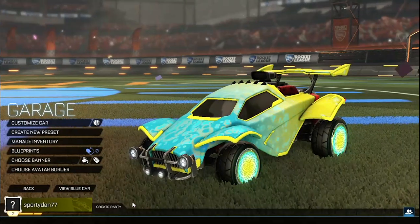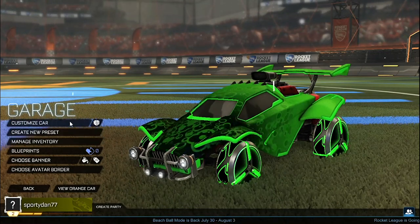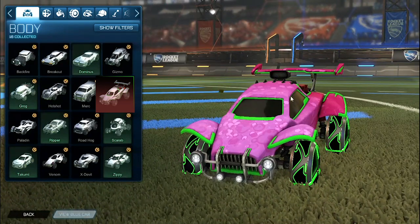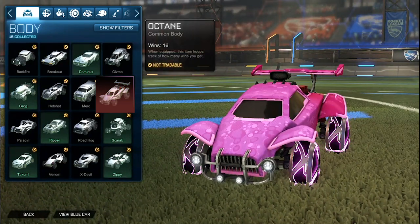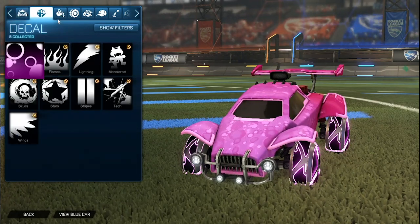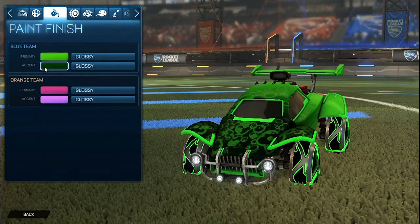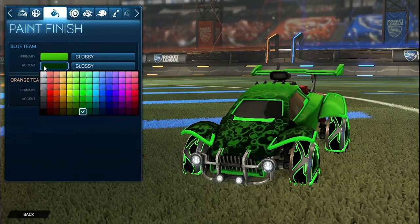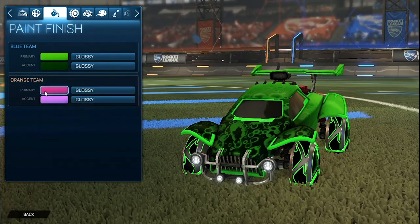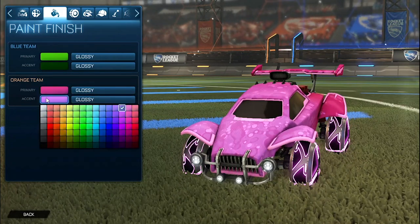Getting into the next car design, we do have the Zowie Infinite wheels. For the blue side, we do have the Forest Green Octane. And then for the orange side, we do have the Pink Octane. For the decal, it is obviously the Black Market Decal Bubbly. For the primary for the blue side, we have a Forest Green with the accent as a darker Forest Green. I'll explain why I chose the darker Forest Green over black in just a second. And then for the primary for the orange side, we have a pink with the accent as a lighter pink.